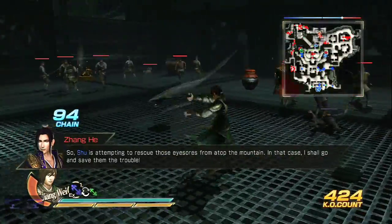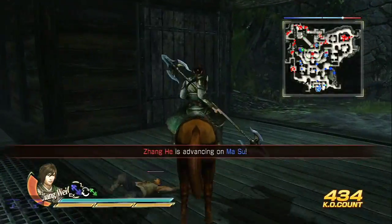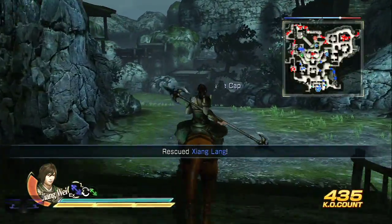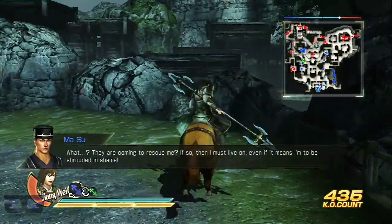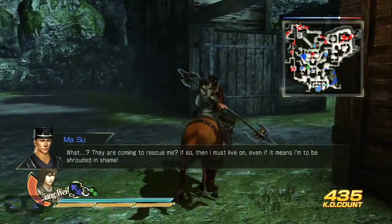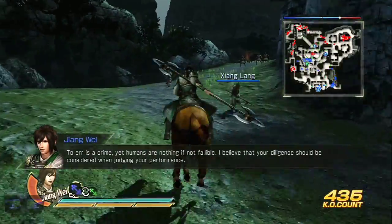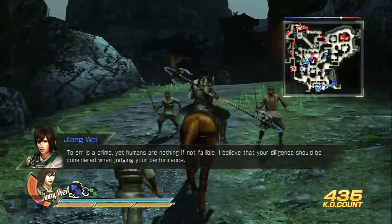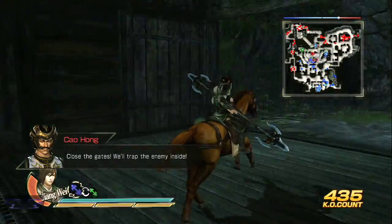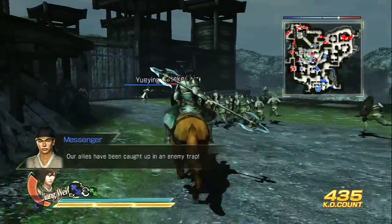You're protecting the rescue of those forces from atop the mountain. I'm completely lost my bearings there. I'm supposed to go up here — why did I go back there? And that's the trap. If you get to this trap before saving all three officers, you have failed your star objective.